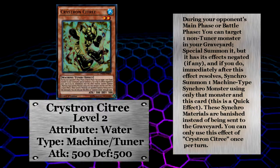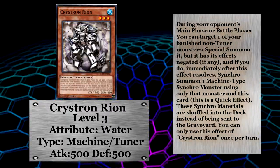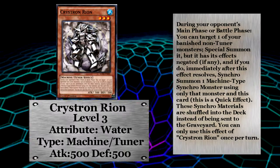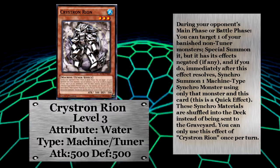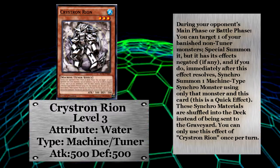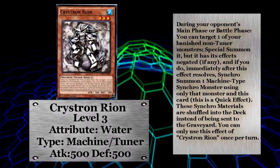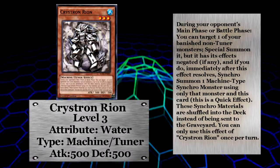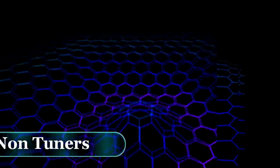Even though banishment is usually the end for cards, Christrons have a way of coming back. One of them, as you've probably already guessed, is the last tuner: Christron Rion. His synchro effect gets you a monster from banishment, and then once the synchro is done you shuffle both Rion and whatever card you got from banishment back into the deck. It's nice to see a green archetype for a change — one that actually knows how to recycle.